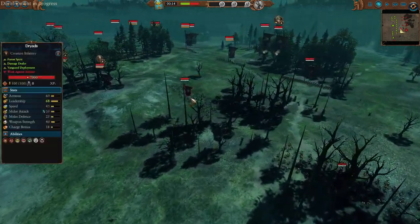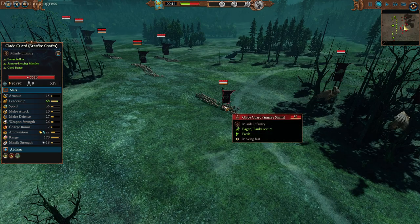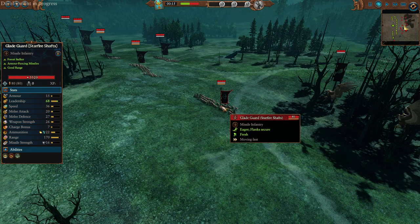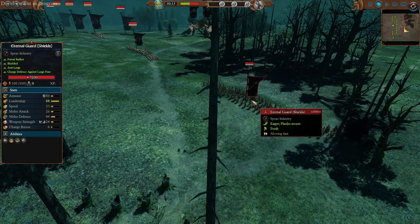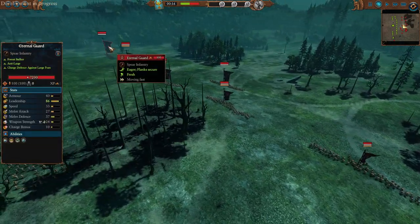In the backside here we're going to have some of the Glade Guard with the Starfire Shafts, which have magic and fire damage with bucket loads of armor piercing. They're going to be supported by the Eternal Guard — some with heal shields, some without — dotted throughout the back line.